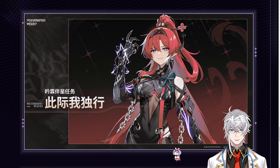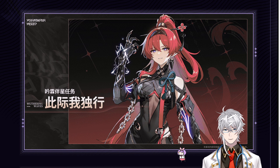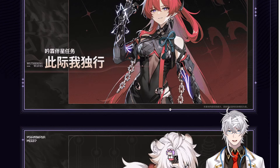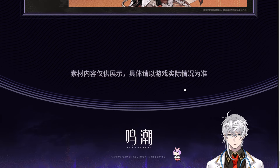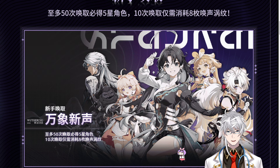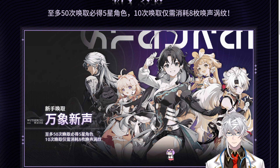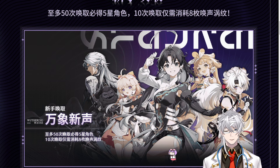Then we've got Yingling — I personally am very much waiting for this character. Jianxin will be at launch and Yingling arrives on June 13th, so you have about three weeks to save and go for Yingling. They'll also have companion quests for Jianxin, Yingling, and another standard character. For the beginner's banner with the 20% discount you can pull and get one out of the five standard units — I'll do more research and present a video on who to choose.